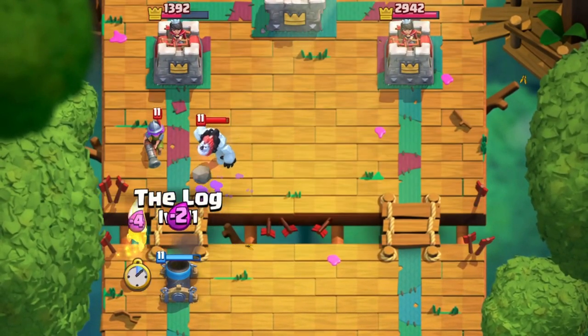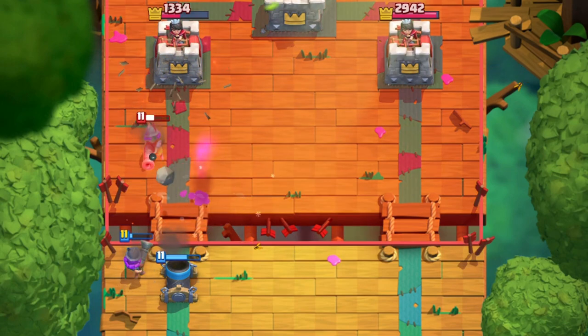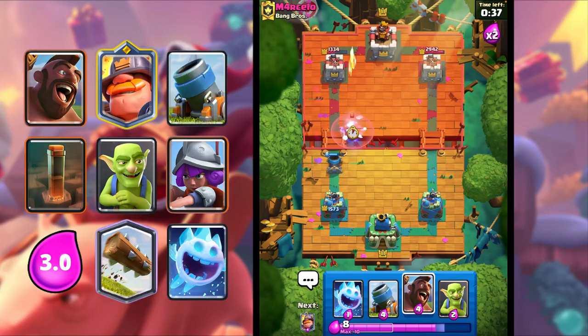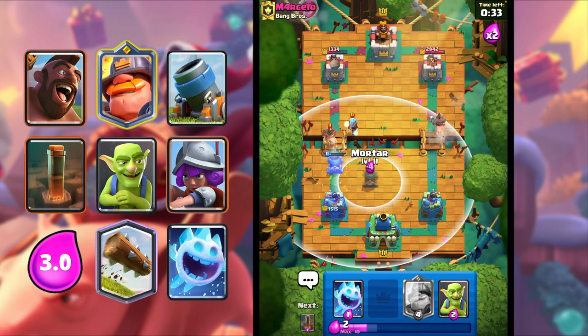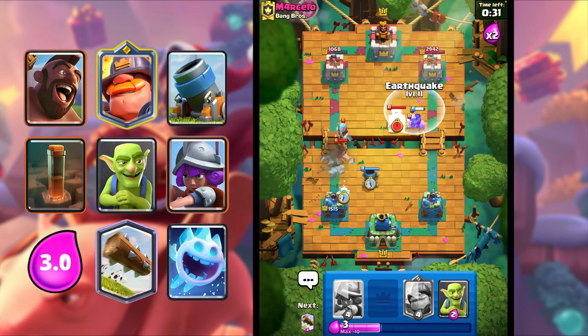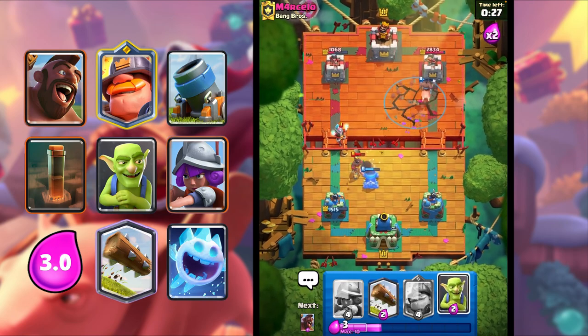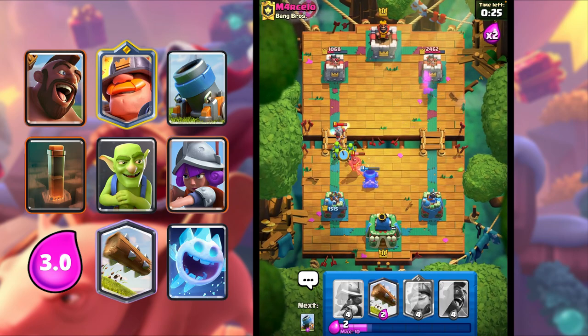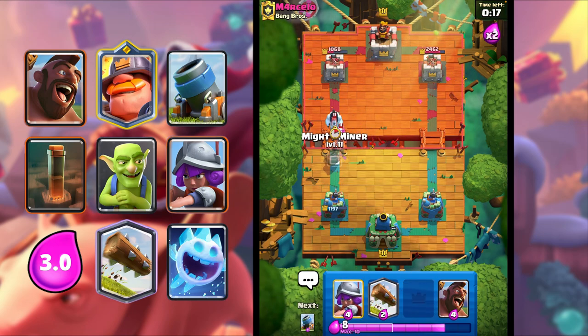I'm gonna Musketeer and Log. We kill the Musketeer, and we should get shots on tower — there you go. I'm gonna Earthquake on the Tombstone. Hog Rider — only one shot. It's fine. Mighty Miner, then Musketeer, and then I'll Mortar after this.